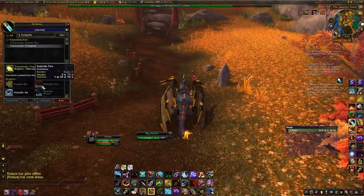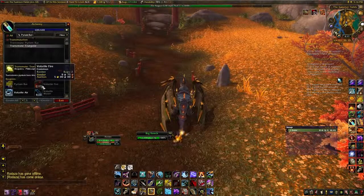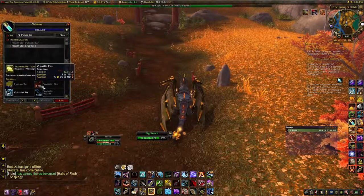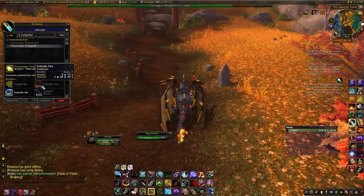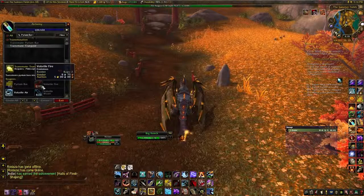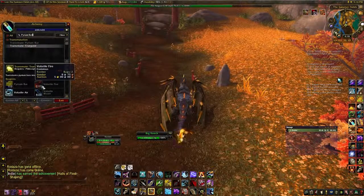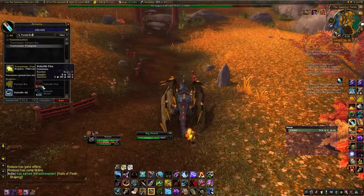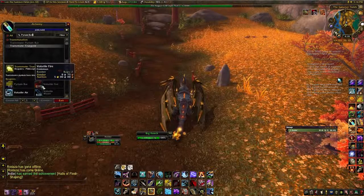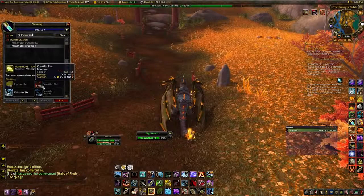The next one is Volatile Air, and this is probably the easiest to get. The way I get these is by going to the Vortex Pinnacle in Uldum and running that a few times. There's a chance the second boss in there drops a mount — it's not a hundred percent drop rate, but it gives you a bit of an extra incentive. So I go through there and kill up to the second boss and collect all the Volatile Air.